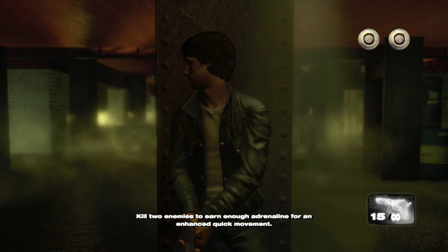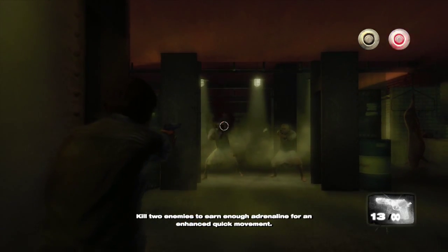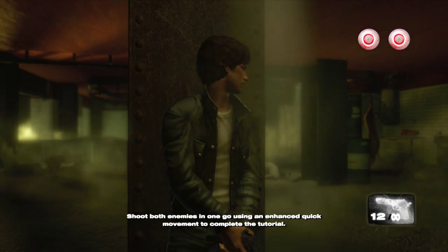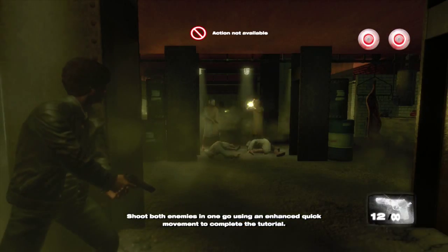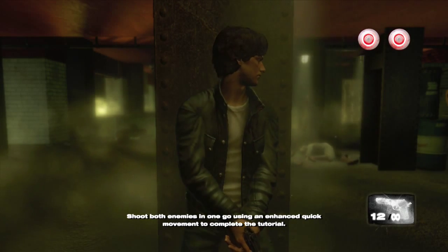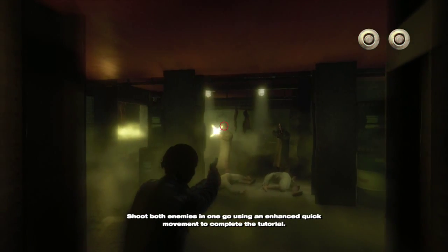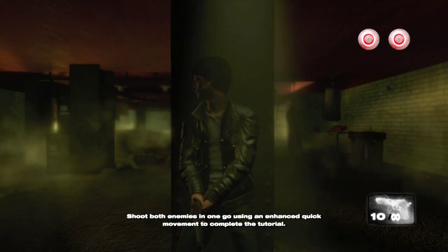Press A to go underneath cover, kill two enemies to earn enough momentum for an advanced quick movement. There's one, there's two — shoot both enemies in one go using an enhanced quick movement to complete the tutorial. Instead of using the right trigger for the curved bullet move, we use it this way — shoot him in the head, right there. Super sweet!